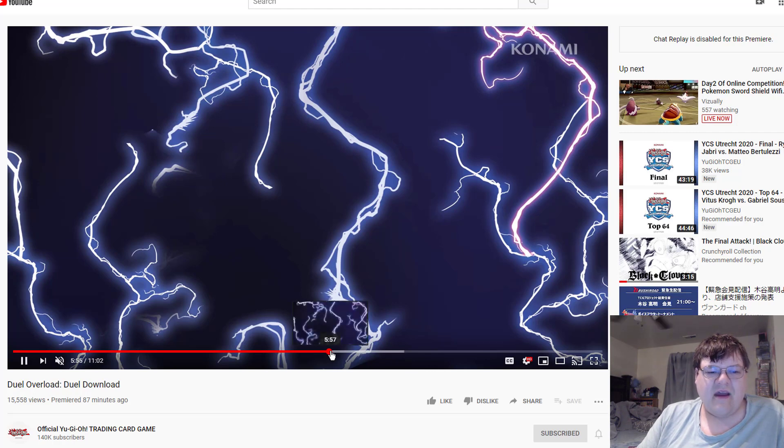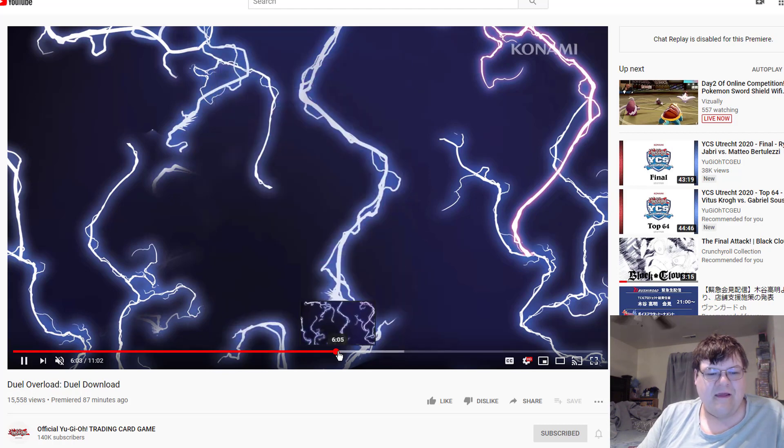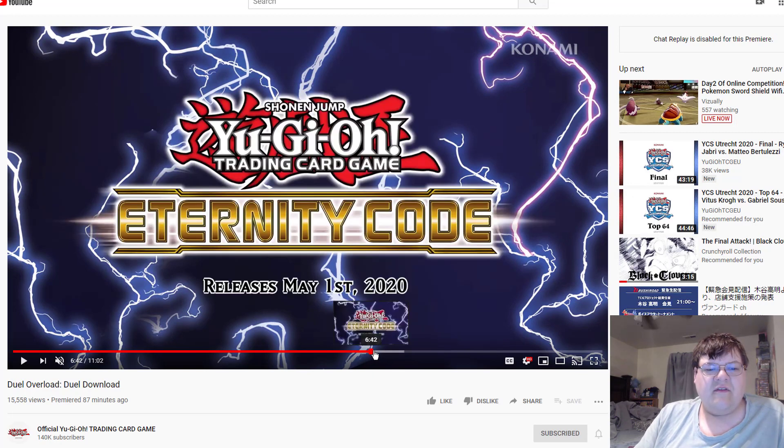We're finally getting Enma's Judgment — when your opponent special summons a monster, destroy it, then you can banish five zombie monsters from your graveyard. That was an old Premium Pack promo, about time. We're also finally getting the missing Malefic cards — these came out a year and a half ago in the OCG. We're getting the good Parallel Gear, the field spell finally, and then congratulations to all the Cubic players — you're finally getting your much-needed upgrades. Eternity Code releases May 1st.